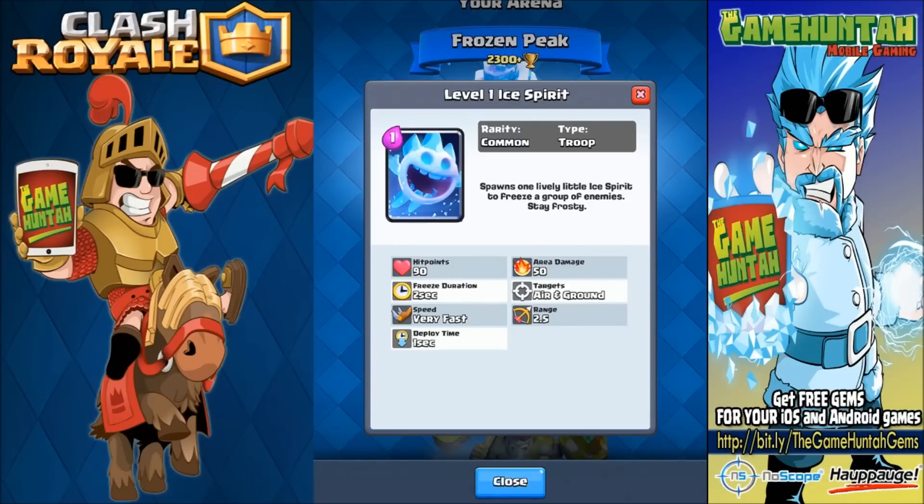Now, with the disclaimer complete, let me introduce you to the two new cards in Clash Royale. Number one: the Ice Spirit. It's only one little spirit that actually looks like Frozen Pac-Man. It costs only one elixir, and the whole idea of this card is that you're going to be able to freeze a group of enemies — stay frosty! It's gonna be a little difficult to master because you need to be super close to the units to freeze them. It's a good addition because now you have a one-elixir answer that actually freezes opponents, not just slows them down.